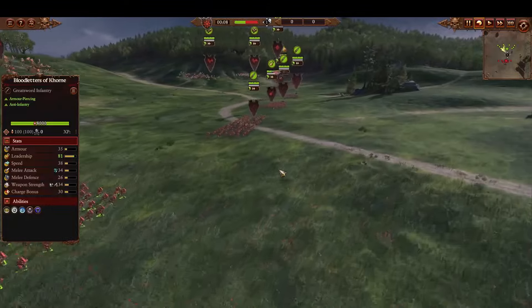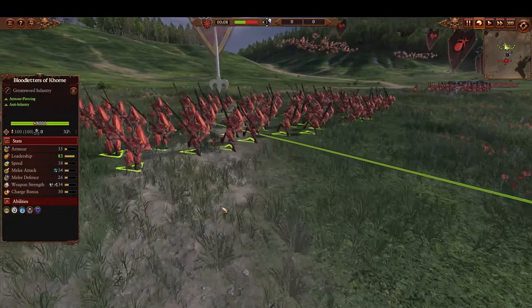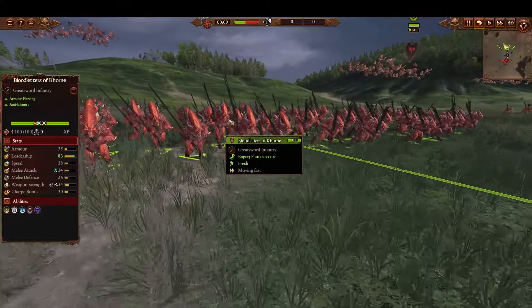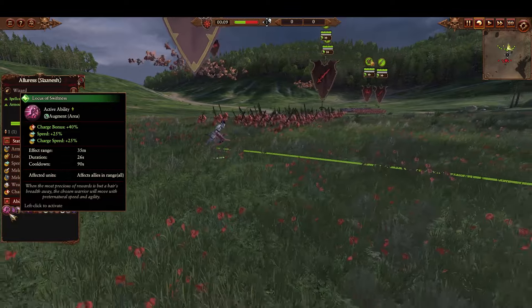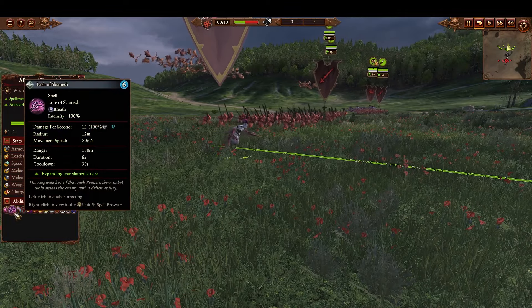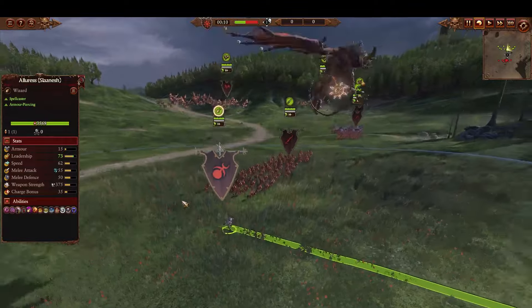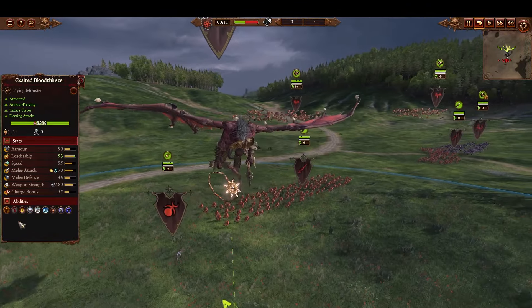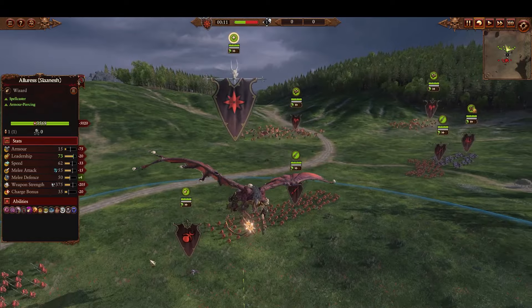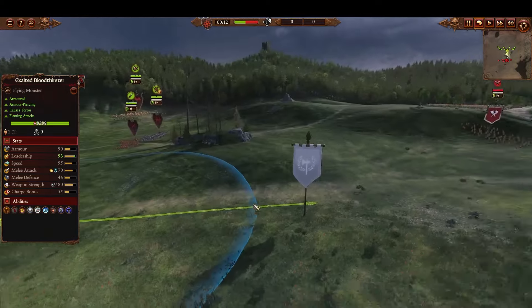In the front line, we've got a bunch of Bloodletters of Khorne — looks like four of them ready to deal out some armor-piercing, anti-infantry damage. Look at those beautiful models with those big old greatswords. And for our caster, we've got a Lures of Slaanesh with a Locus of Swiftness for that charge and speed buff. We also have Lash of Slaanesh and Pavane of Slaanesh for those rampages. And top side, we've got our Lord — it's going to be an Exalted Bloodthirster, coming in with the Deathbringer for that Weapon Strength buff. Should be pretty cool to see him in action.